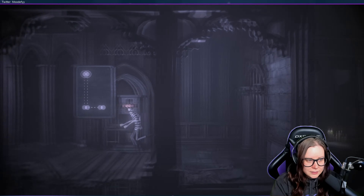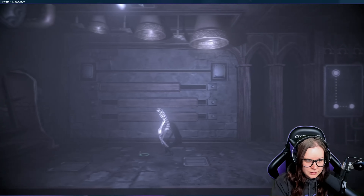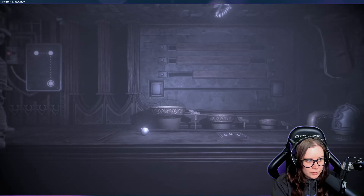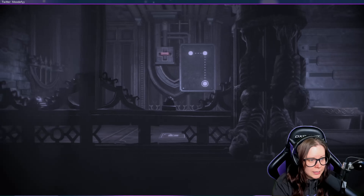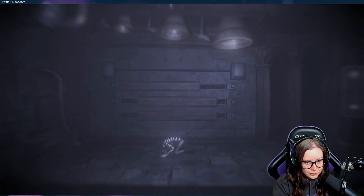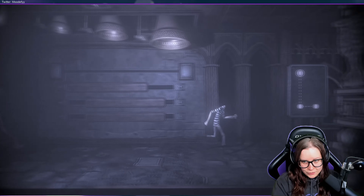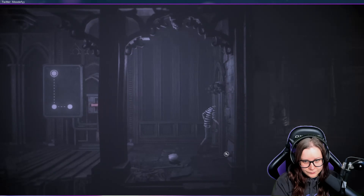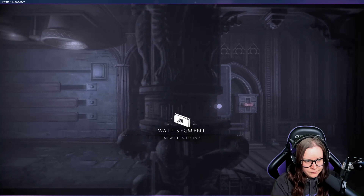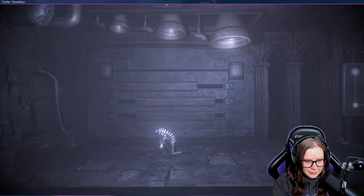Actually, we could get the head down now, so we can get the head down and then put it on the place where we need to have it. Turn the lights off by just going here — there we go, open that one, go back here, put my skull in here.